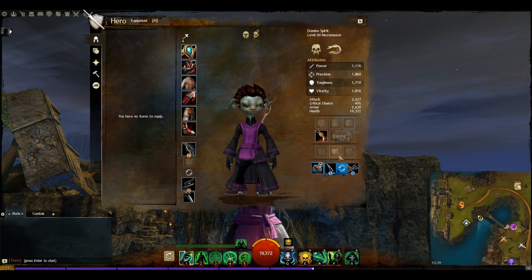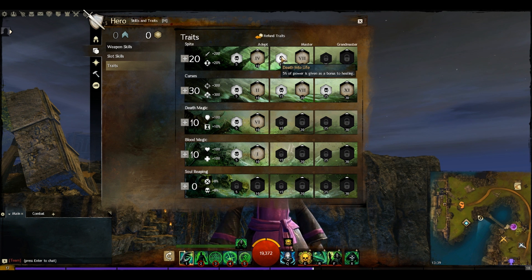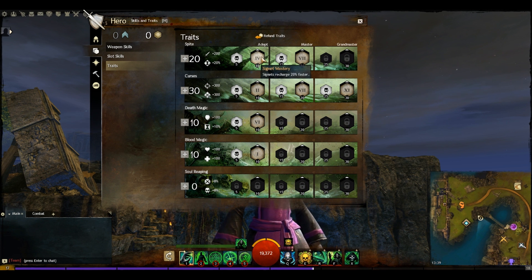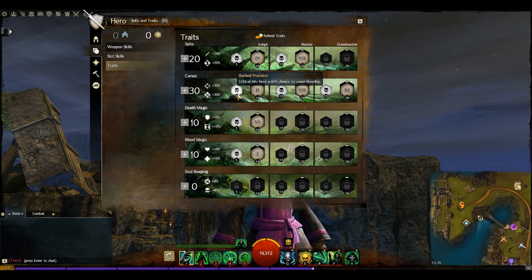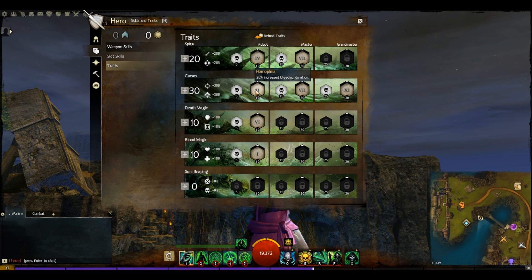Next up, a quick look at our traits. We've gone 20/30/10/10. Twenty points in Spite give us life gain on kills, signets recharge 20% faster, 5% of power as a bonus to healing, and marks deal 10% more damage — buffing up the staff and giving a little healing. Thirty points in Curses gives a 60% chance to cause bleeding on critical hits, which combines excellently with our Sigil of Earth, giving a really high number of bleed stacks, plus 22% increased bleeding duration.